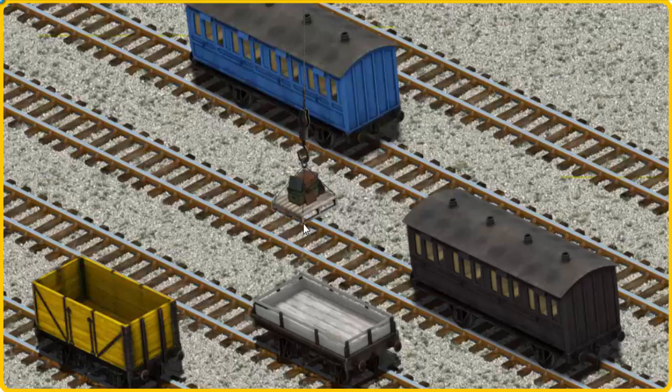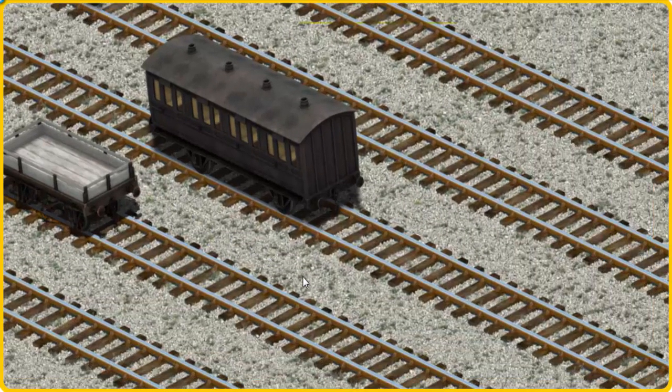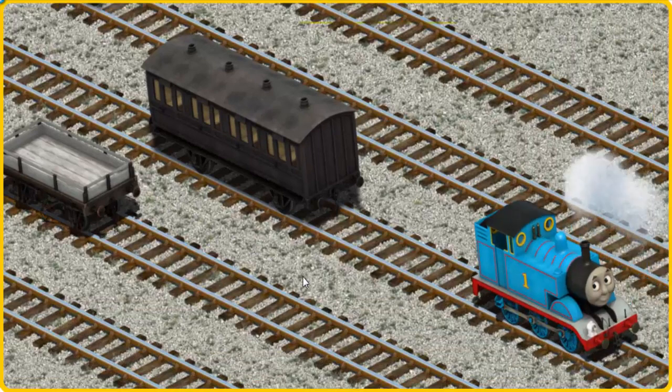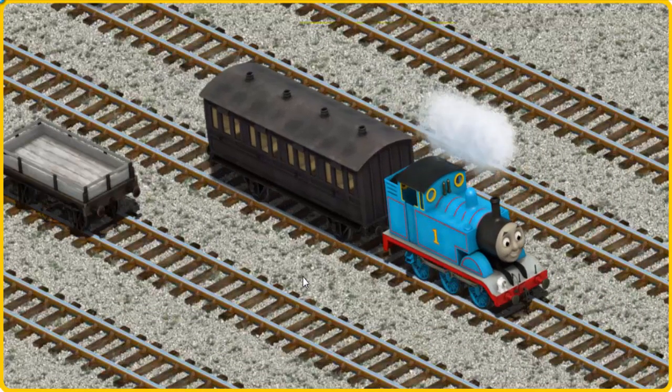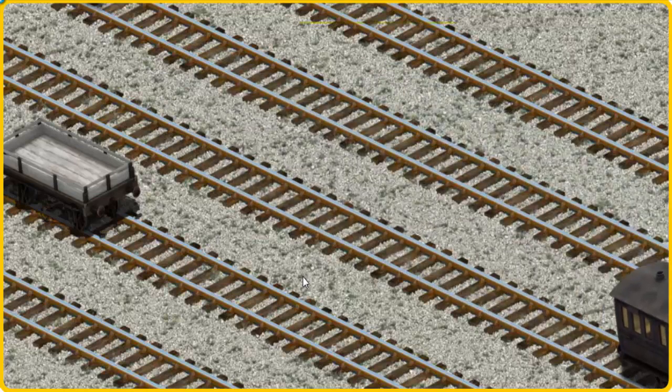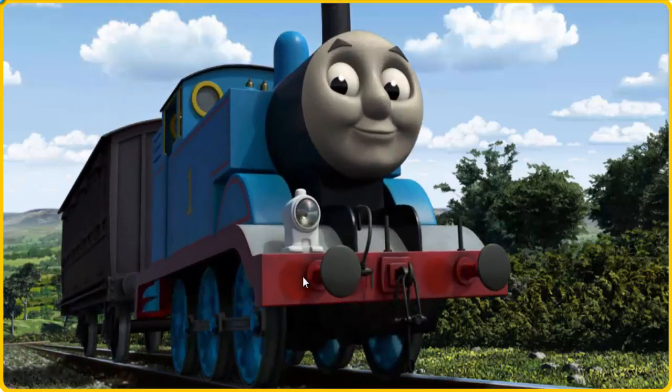Now the cargo must be loaded. Show Cranky where the black coach is. You found it! Thomas set out for Knapford Station.